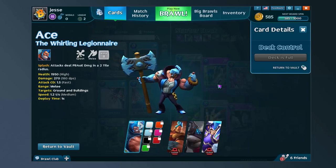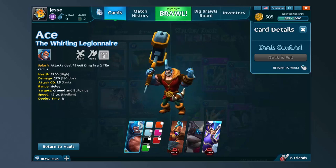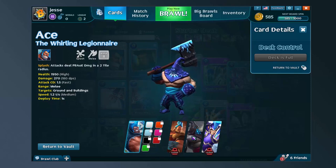For instance, here's Ace's base gear set. As you can see, you're familiar with Ace — this is kind of his normal look. Other gear sets you can acquire are this one. You can see the models change. You got a much bigger weapon. It's kind of a Viking gear set. Here's an Executioner Ace gear set.